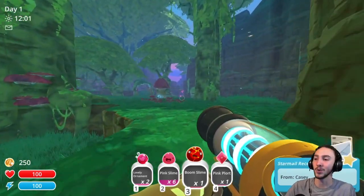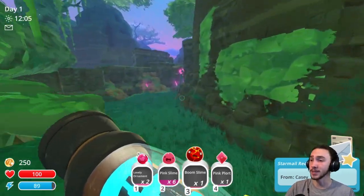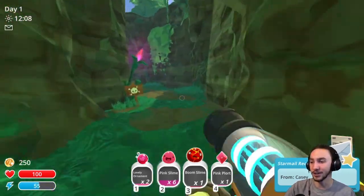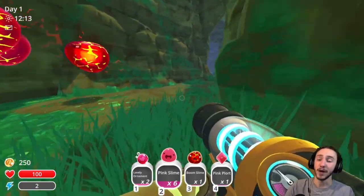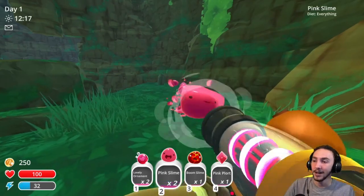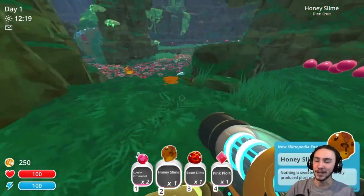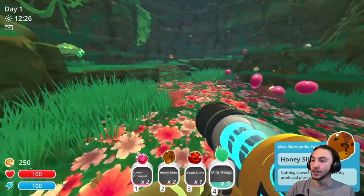My instinct is to go with speed. As you can see, I'm still going for Honey Boom Slimes, even though I should technically be starting with Pink and then Rock and Tabby. Thinking back to when I originally played this game in 2016, that's how it went — I ranched Pink Slimes before then getting Rocks, before then getting Tabbys.